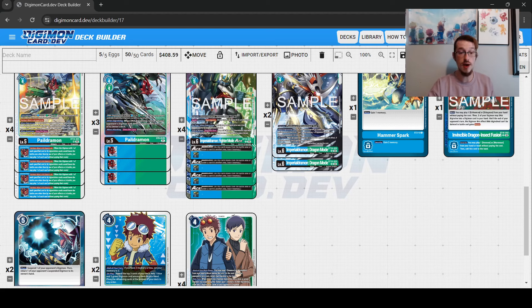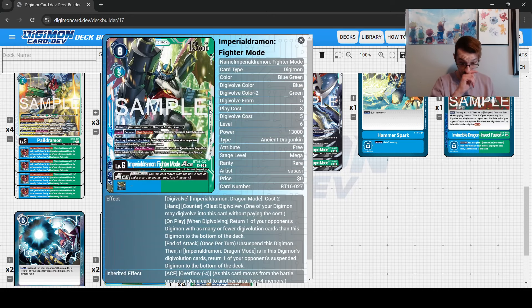We also have the Dragon Mode and the Fighter Mode. The Fighter Mode is really dumb. On play and when Digivolving, you return a card with as many or fewer sources as this Digimon to the bottom of the deck. At the end of attack, you can unsuspend — it's a double attacker that bottom decks something with Blast, which is fantastic. Then if you have Dragon Mode in its sources, you return one of your opponent's suspended Digimon to the bottom of the deck.